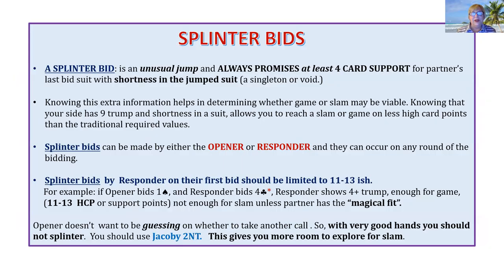A splinter bid is an unusual jump and always promises at least four card support for partner's last bid suit with shortness in the jump suit. Shortness is a singleton or a void. Knowing this extra information really does help in determining whether game or slam may be viable. Knowing that your side has nine trump and shortness in a suit allows you to reach a slam or a game on less high card points than the traditional required values. And I'm telling you, it works great.